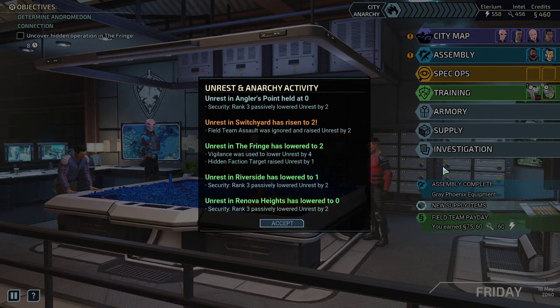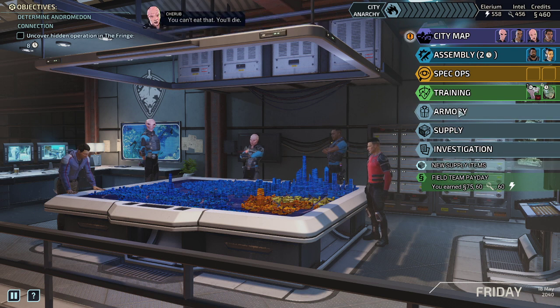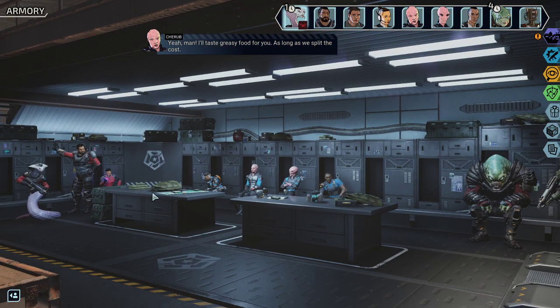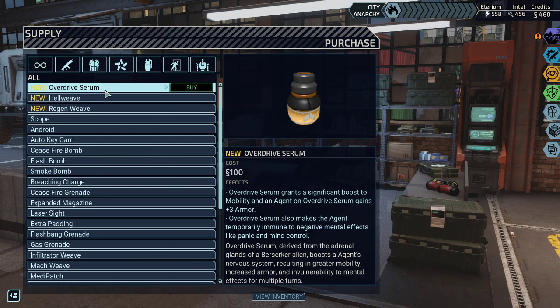Grey Phoenix equipment is ready. 'I must ask for a favor. A new restaurant opened on the promenade — steak sandwiches, processed cheese sauce, authentic old-world cuisine. You can't eat that, you'll die. But you can, and with your consent I can share your sense of taste. I'll taste greasy food for you, as long as we split the cost. Deal.' We got the overdrive serum — grants a significant boost to mobility, plus three armor. That's not bad because it doesn't cost you any action. Something Chirub could use — plus three armor, and his mobility means he could even go into the open.